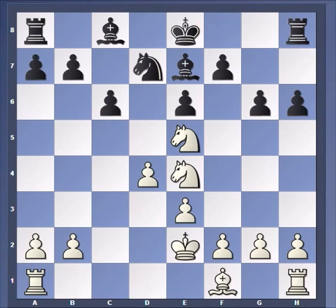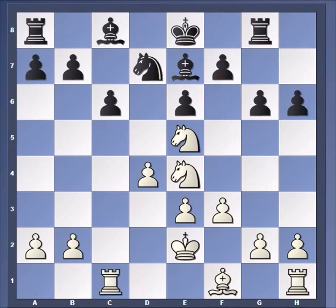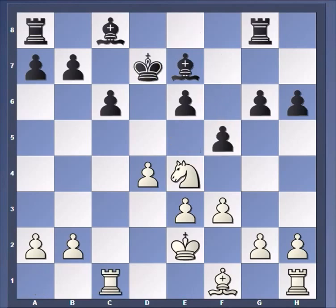Giri draws again as Black against Aronian today. I predicted going into this tournament that Giri would finish with 14 draws — that prediction's looking pretty good so far. These two actually had this same position earlier this year in Zurich. In that game, Aronian went F4 here; here he played the more reserved F3. Giri played Kg8, which looks kind of funny, but what he wants to do is cover the pawn so he can go F5, gain a bit of space and kick White's knight off the good square at d4. The game continued from there.